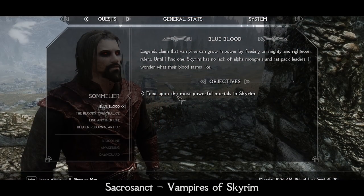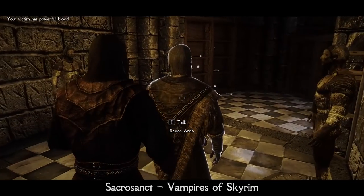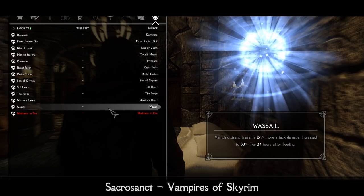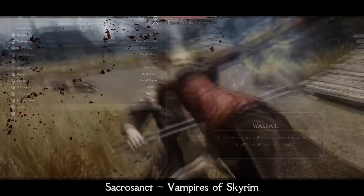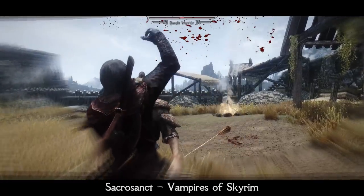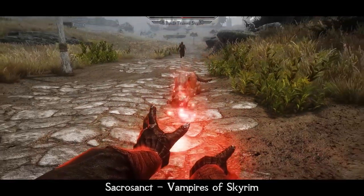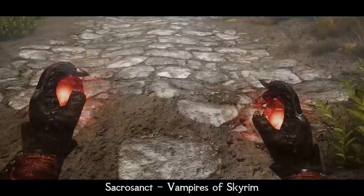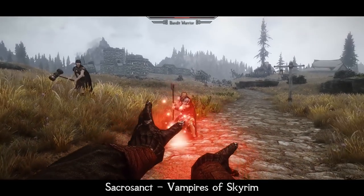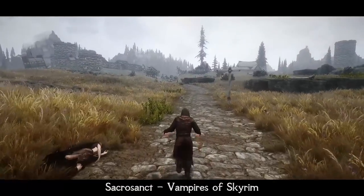One of the most immersive parts of Sacrosanct is called Blue Blood. It starts automatically when you have fed on someone for the first time. To go through this questline, you need to feed on the most powerful personalities in Skyrim – someone like Selaus Arryn, Ulfric, Mercer Frey, and so on. Each time you feed on such a person, you receive a permanent new ability, up to 7 abilities in total. The final ability, named Daywalker, completely negates all non-lethal sunlight effects, meaning you can regenerate magicka and stamina even in direct sunlight.